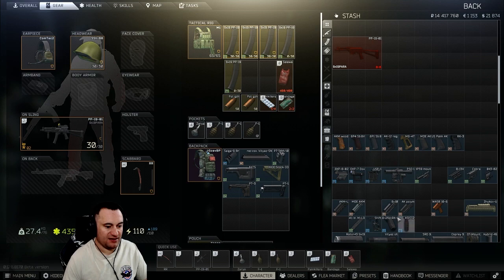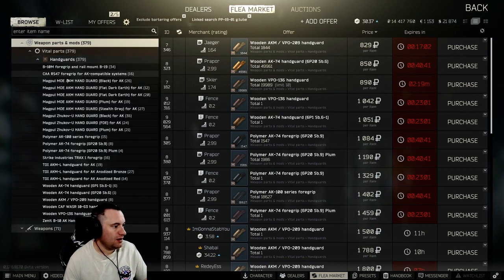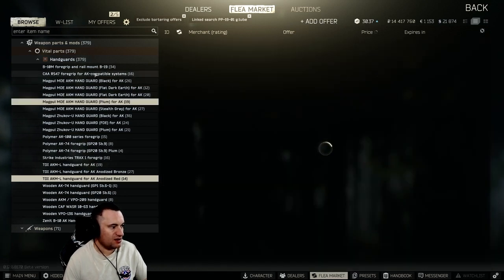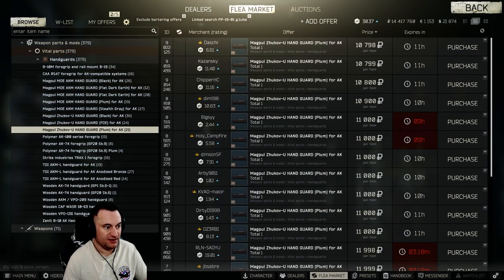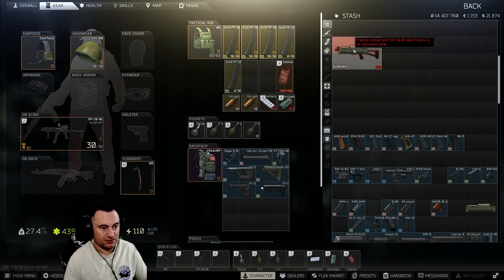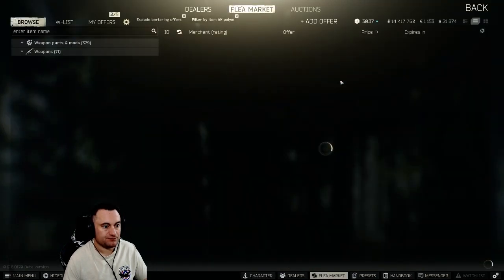Now we'll get onto handguards. Just like the AK, there are a bunch you can put on this. The flea market has the whole kit — everything from wooden grips to the red TDIS handguards, MOE handguards, B10s, and all that stuff. One thing that's weird though: the Zhukov handguard will link-search on the PP19, it'll attach to the gas tube, but it will not go on the firearm itself. So you cannot put Zhukov handguards on the PP19 — keep that in mind.